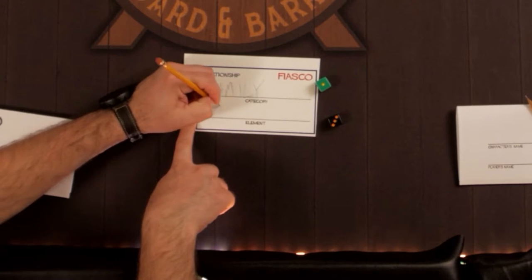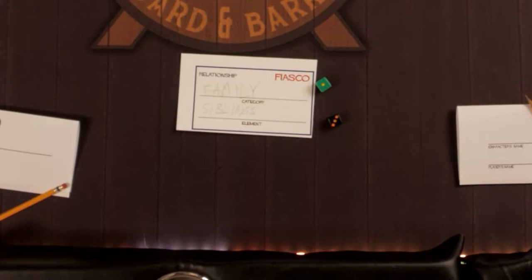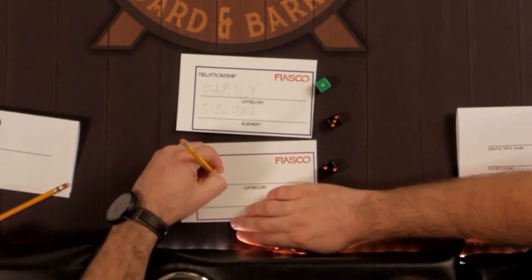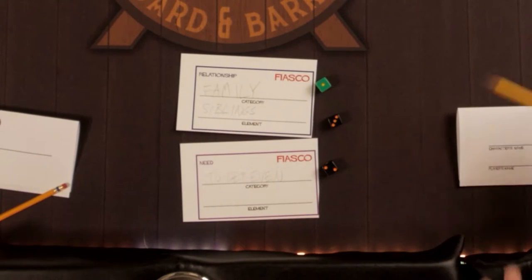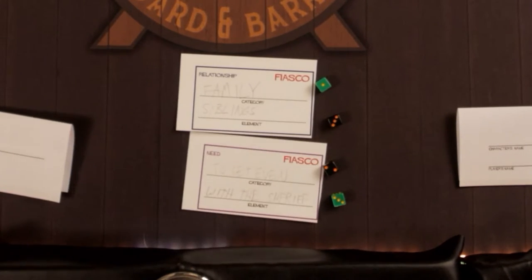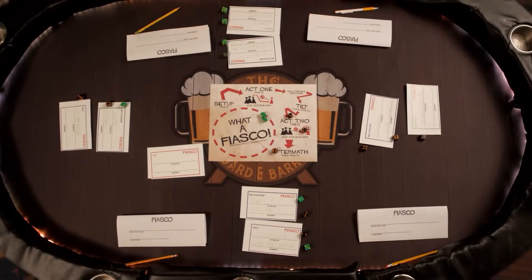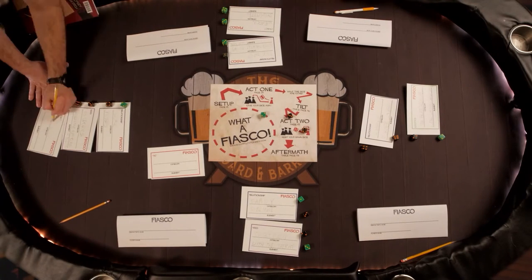Once a relationship category has been established for two characters, either player can choose to spend a die to further define that relationship with a detail. Once a relationship between two characters has been fully defined, you can start spending dice to attach needs, objects, or locations to the relationship in the same process. The first die establishes the category; the second further defines a slightly more specific detail. Take turns going around the table, spending one die at a time, until all the dice have been spent.